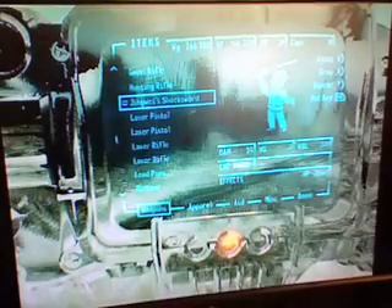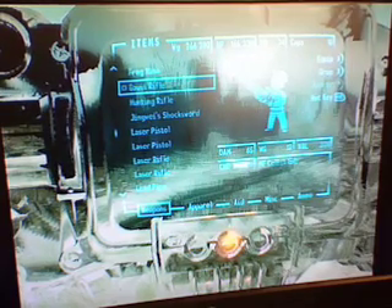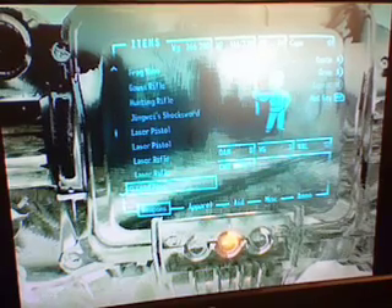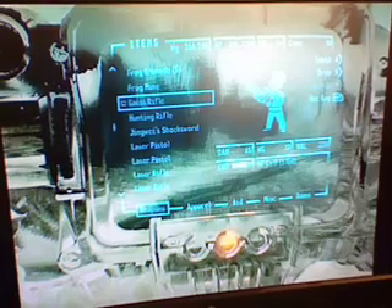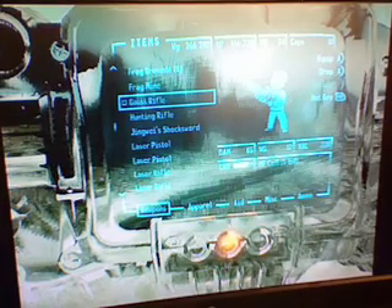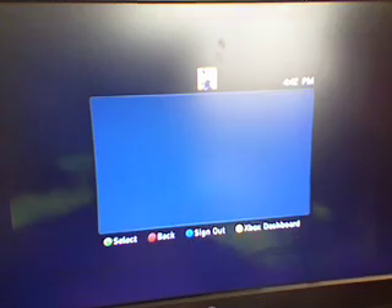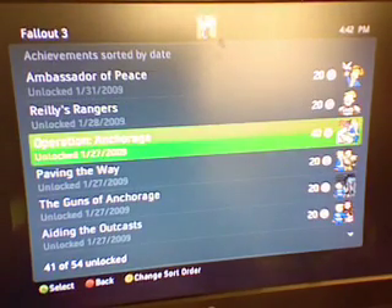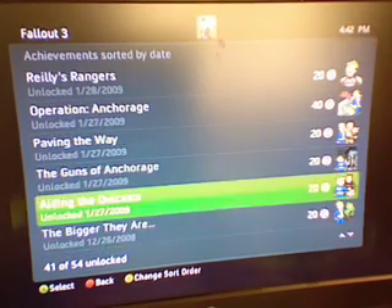Especially on lower difficulties. The Gauss Rifle does 65 damage and uses MF cells — the same stuff that laser rifles and plasma rifles use. It's also repaired using laser and plasma rifles, so it's a very, very powerful, amazing weapon. These are the benefits of Fallout 3's Operation Anchorage. Not to mention, you also get a spiffy 100 achievement points: Operation Anchorage is worth 40, Paving the Way is worth 20, The Guns of Anchorage is worth 20, and Aiding the Outcast is also worth 20.